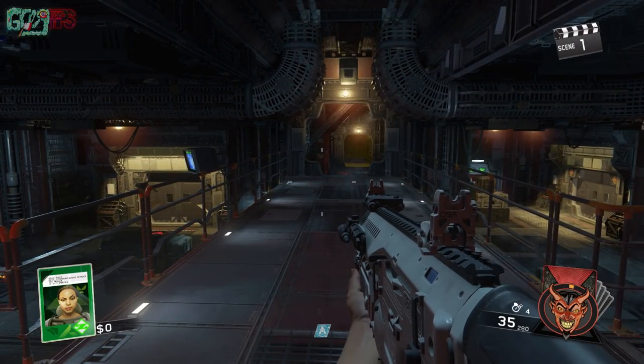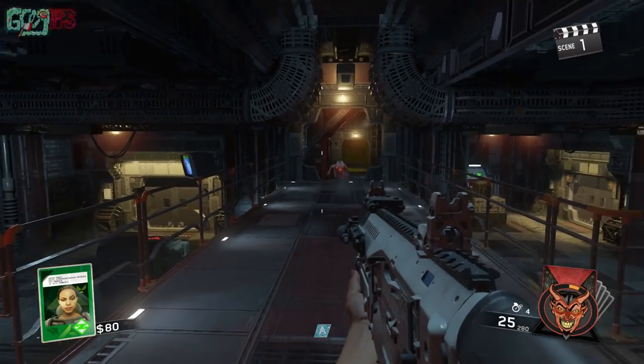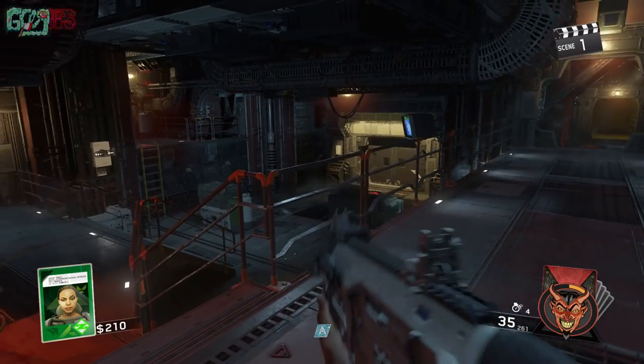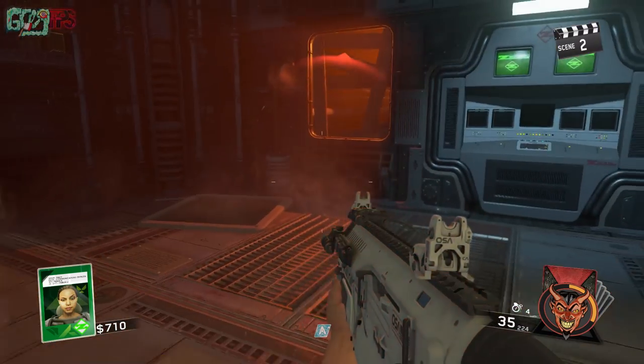We're going to be going out the right door first. This does not necessarily mean it is the correct door — you can go either way, some people will prefer one way over the other. Standing right here in the middle is probably the best position when you're starting out because the cryptids are going to spawn in front of you.